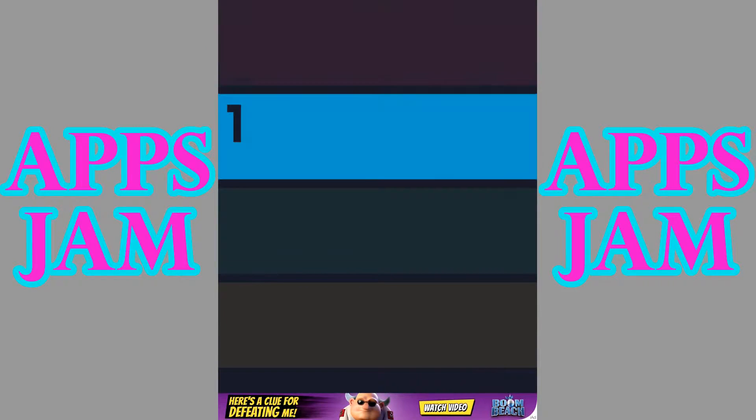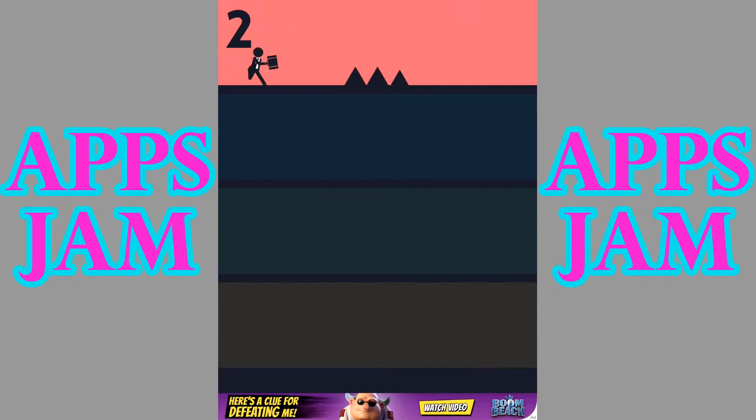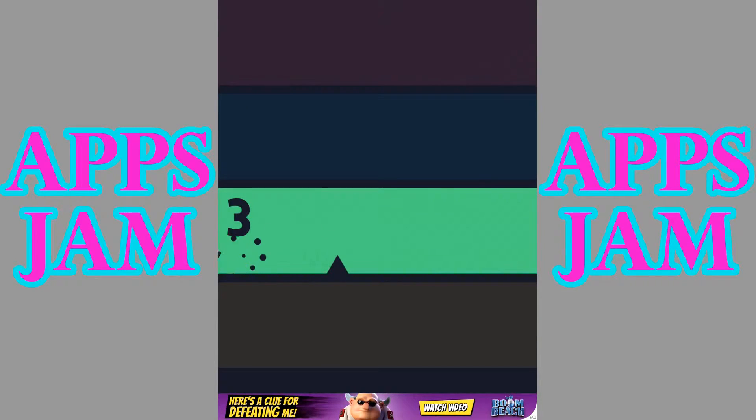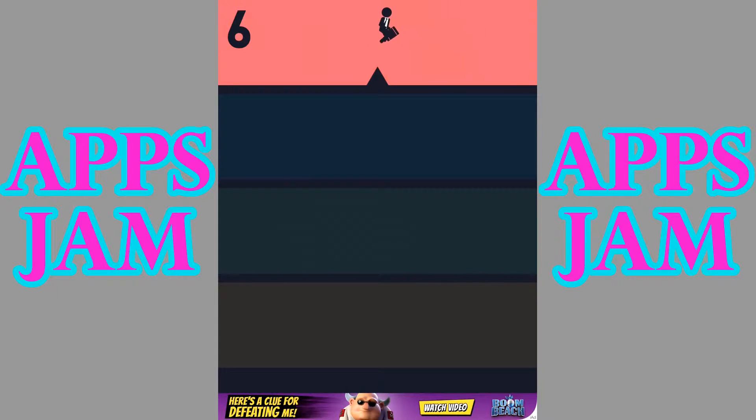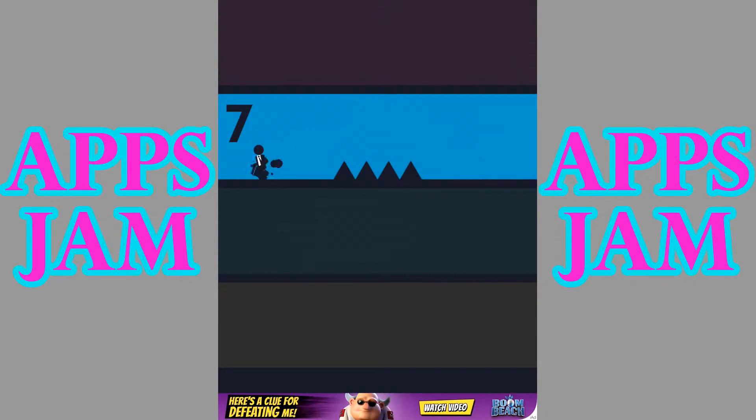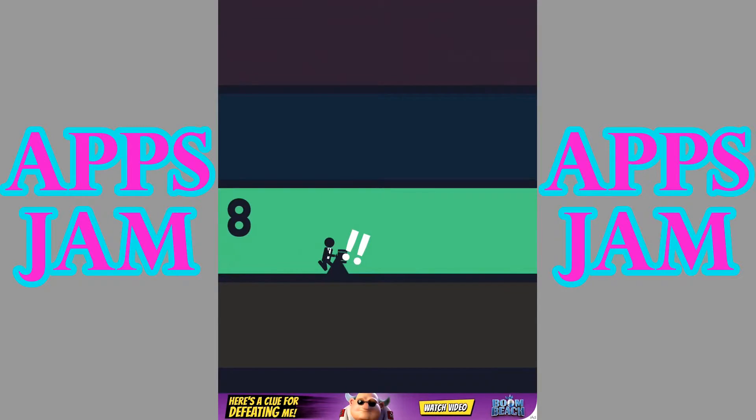Here, as you can see, you have to pay attention to which floor you are on because you have to pay really good attention — that's pretty much how you know when you need to jump, as you can see there.